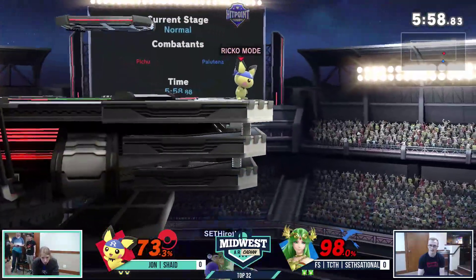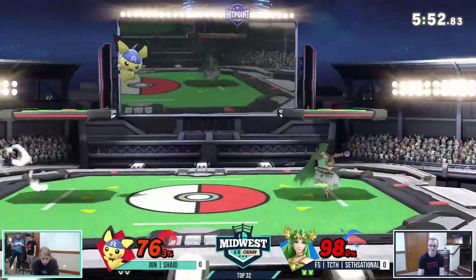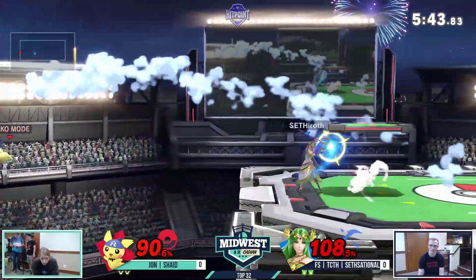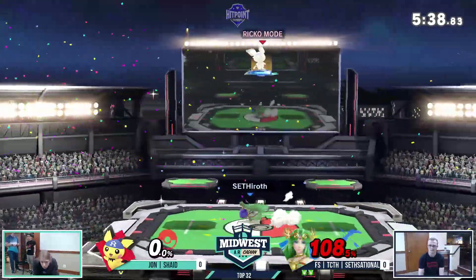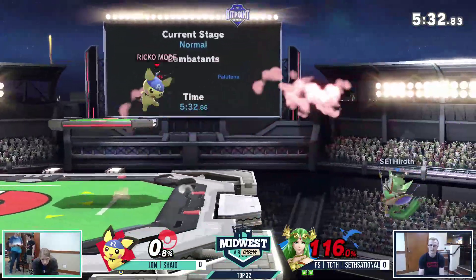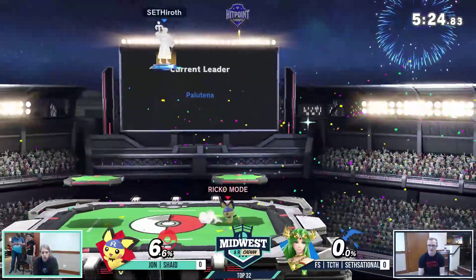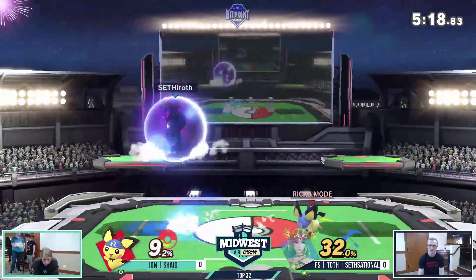Finally Shade is gonna find an opening with the neutral air. Looking for the forward tilt — two frame. Shade was expecting him to air dodge after the forward tilt; that would've trapped him into the down smash. But Sessational is gonna air dodge up and onto the platform. That down tilt to cover the ledge was even better. That kill all started out with a questionable aerial on shield, and Shade was able to convert that all the way to a kill with the ledge trap.